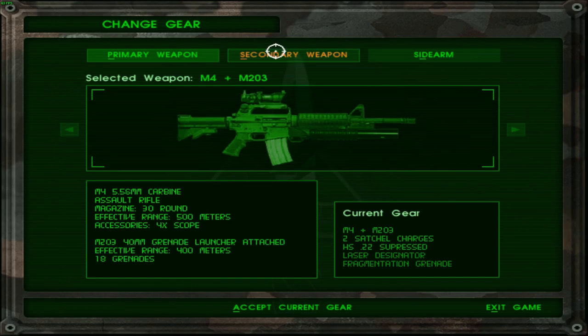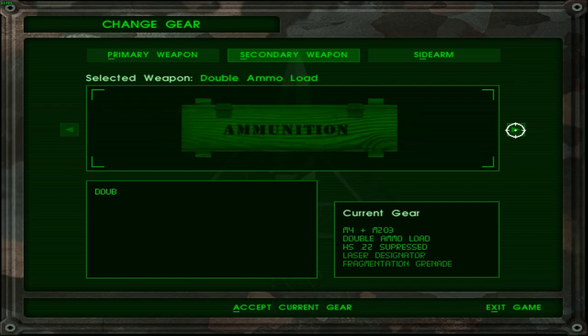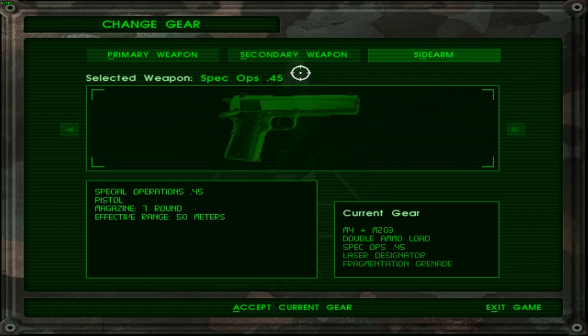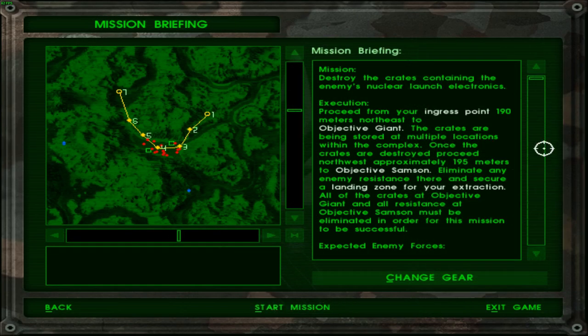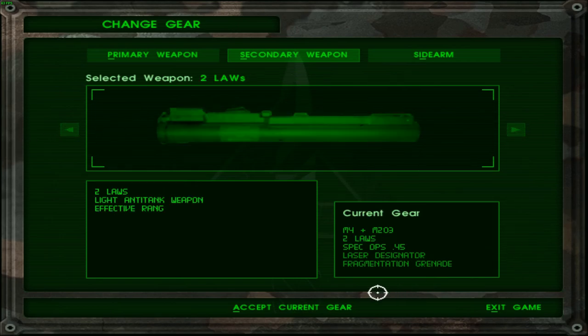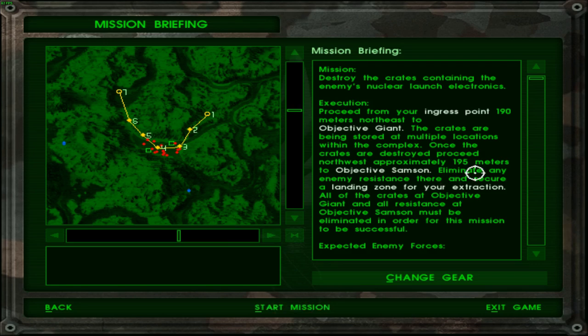Let me confirm whether the gear is right. I'd rather carry the LAW — actually I don't know why they're recommending it since we don't have to destroy anything. But wait, we actually do need to destroy crates, my bad. I'll go for the double load ammo, and for the sidearm I'll keep the spec of 45. Hopefully that's enough ammunition. Let's go ahead and start this mission.